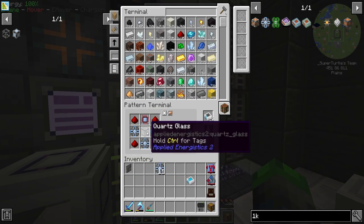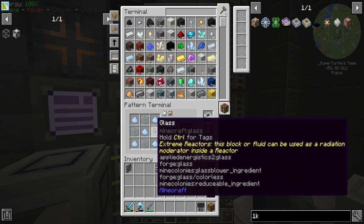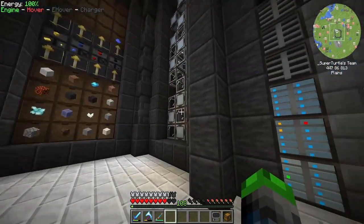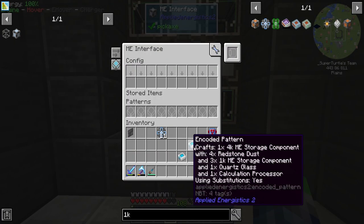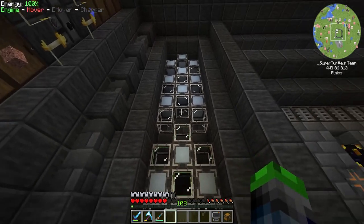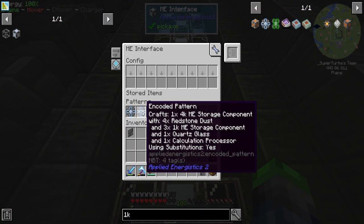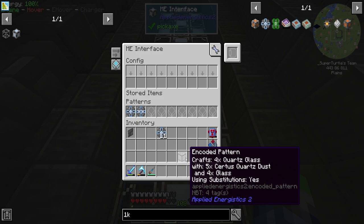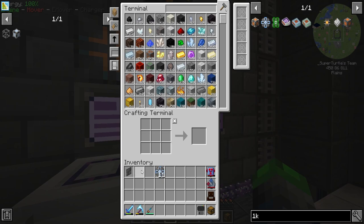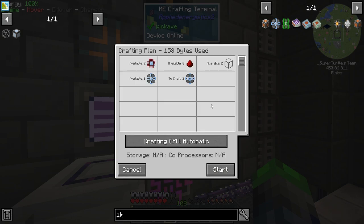We're getting our first problem with the 4K drive — we have quartz glass. We definitely need quartz glass automated, but we need to find a way to automate glass and the surface quartz dust, so we can't go too far with that one unfortunately. For the 4K recipe, normally we'd set up another ME interface with four assemblers attached to it, but for now we'll just throw it into the existing one. We'll put the glass over there manually. Let's see if we can make two 4K drives.